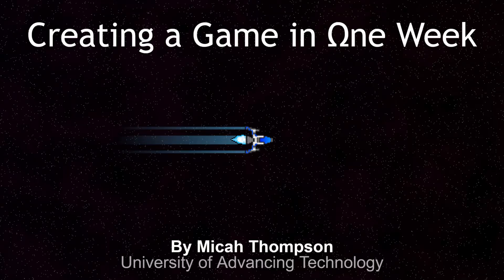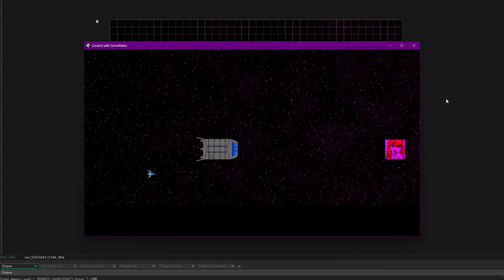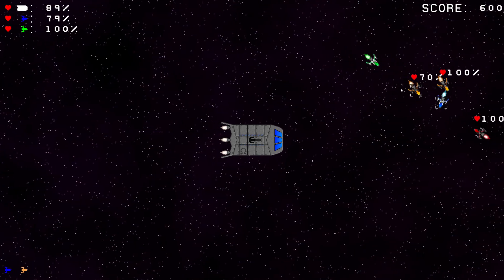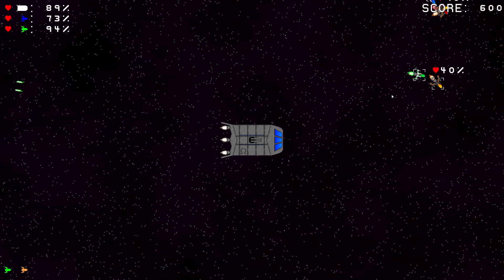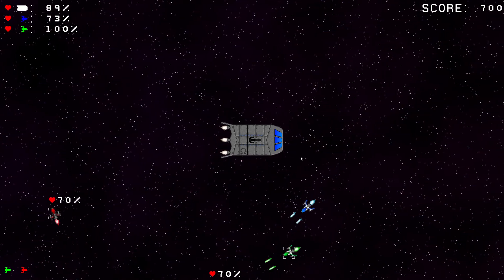This past week, I decided to challenge myself to create a video game within one week. I have gone from a ship on the screen that moves towards an object to having a complete game with a colony ship to escort, two fighters controlled by the player, and a handful of enemies. Although only two types of enemies exist, that does not stop the non-stop chaos that is in Colony.